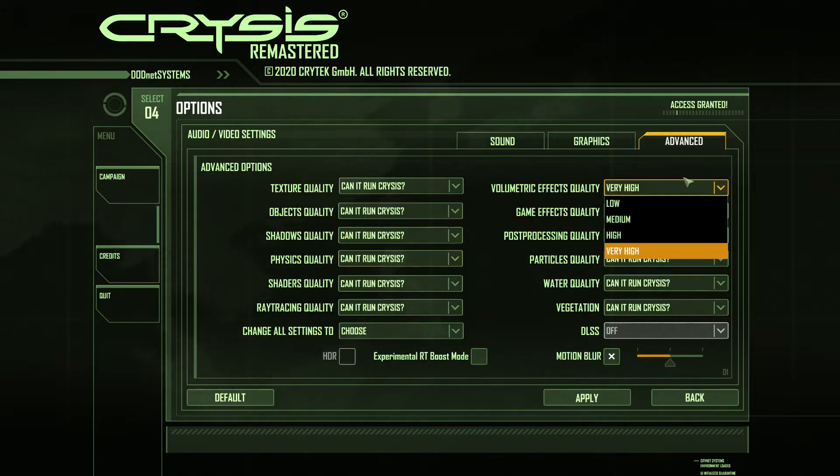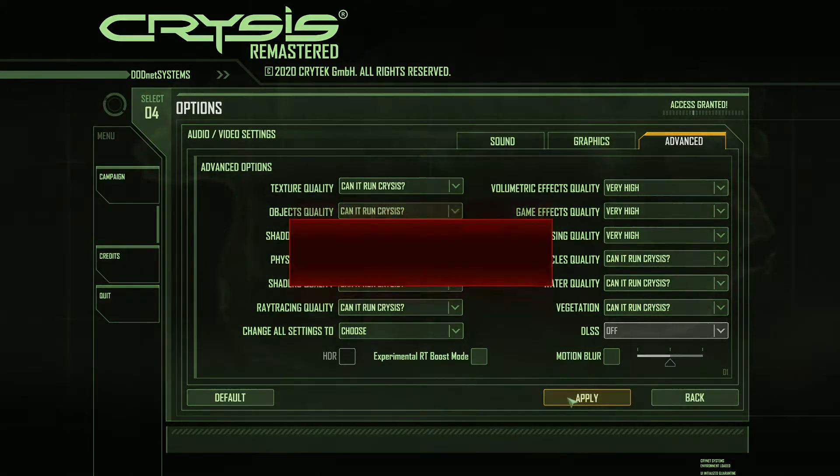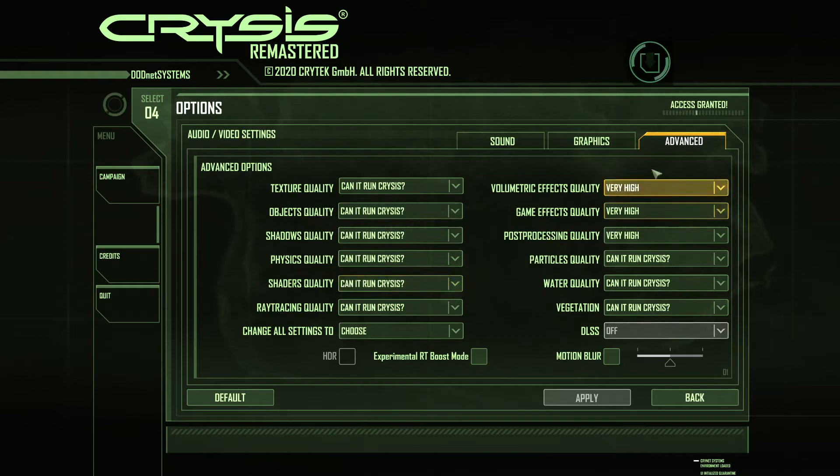This video is mostly to show you the option settings before you purchase the game so you know what to expect. We also have volumetric effects, game effects quality, and post-processing — very high is always the highest. Then vegetation, water quality, particles, DLSS which is off since I'm not supporting it, and motion blur which I turn off.